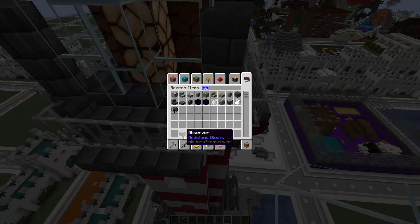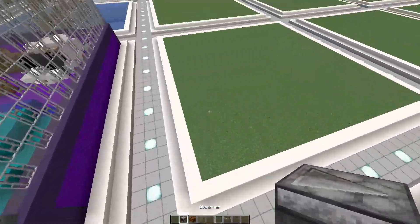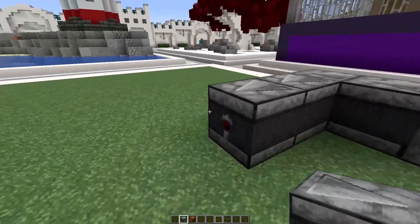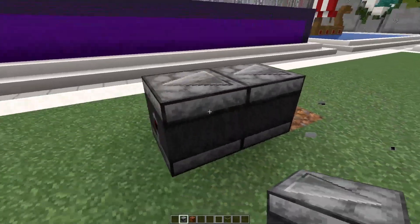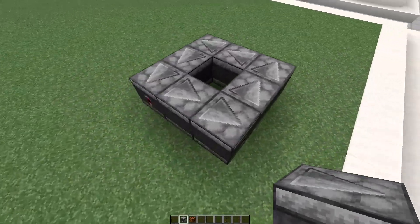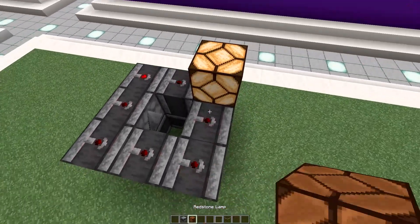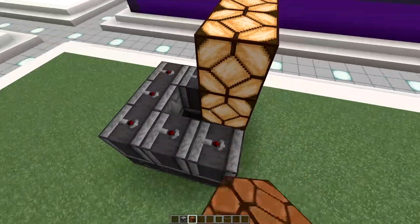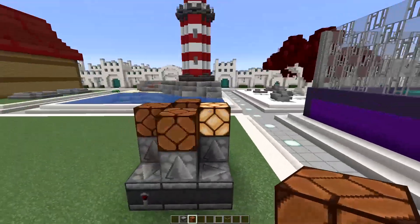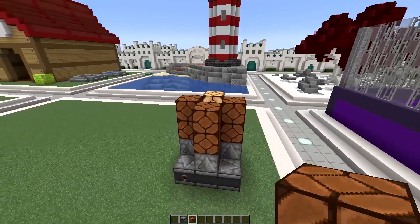In here there are basically these observers going around — something like this where they go boom, boom. You just put them wherever you want going up and it'll just go around each time. What I did is I got rid of the corner ones because I thought this was plenty, and did it like that — boom, boom, boom. Yeah, that's our lighthouse!